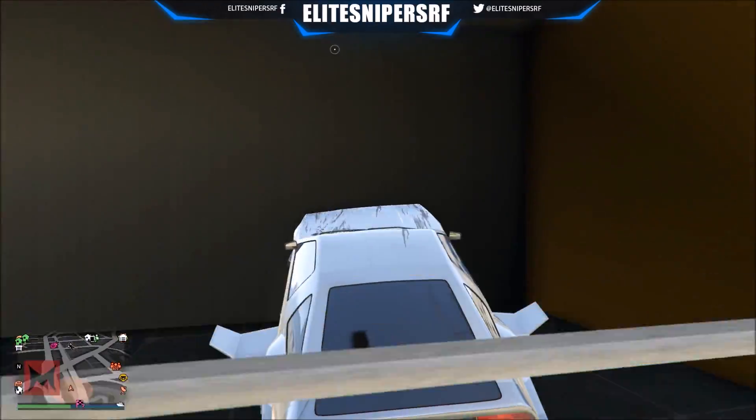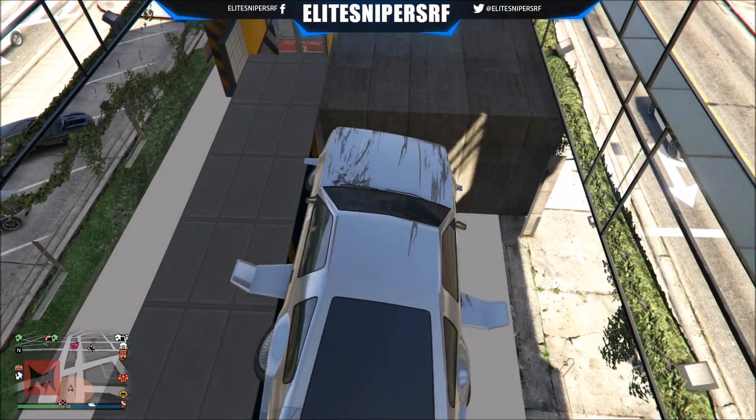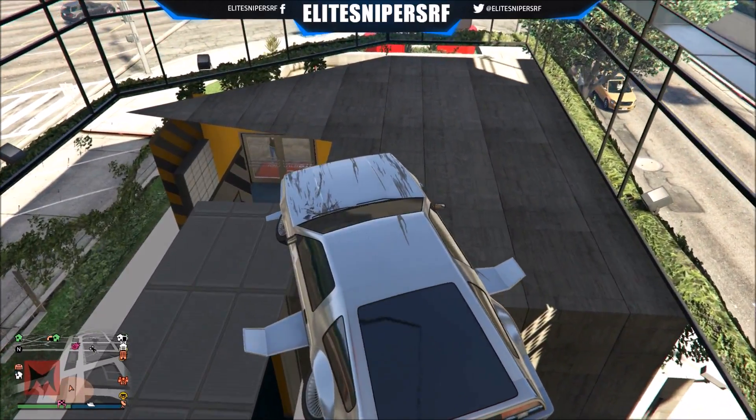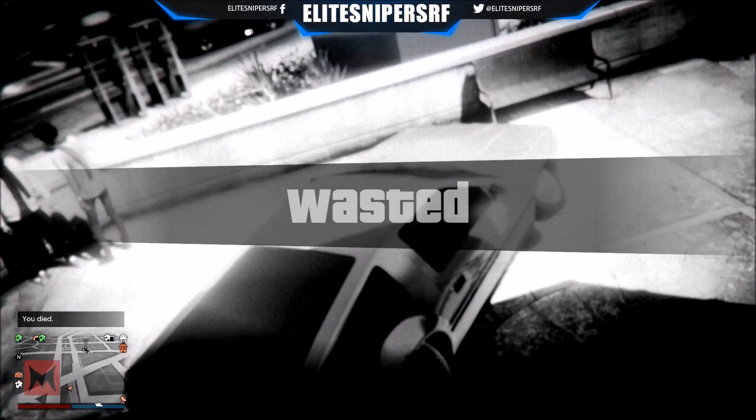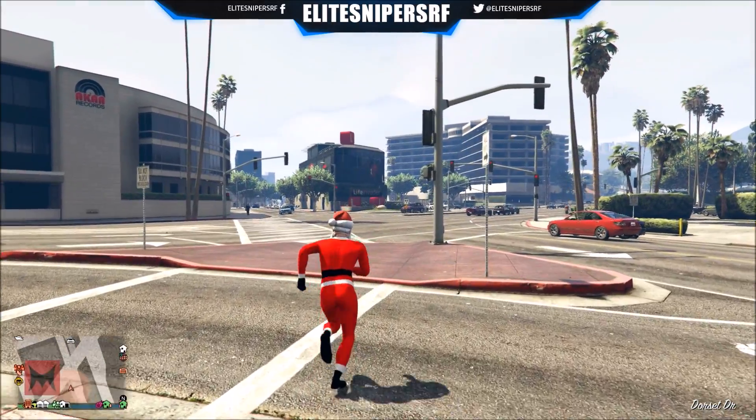There is one thing I must point out: there's a box right in front of me that you can see, like a room. Do not go near it, or if you do, this will happen — you'll just basically die. The reason for that is there is a death barrier in here because this used to be the old under-the-map glitch, and they put a death barrier in here to stop you going in it.